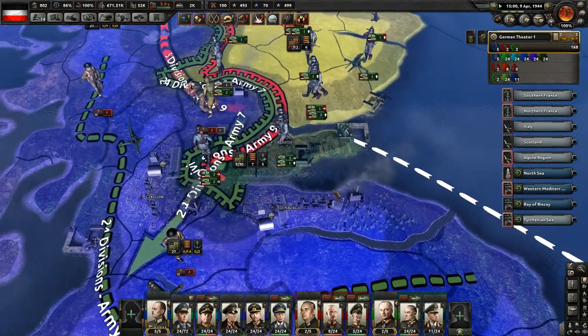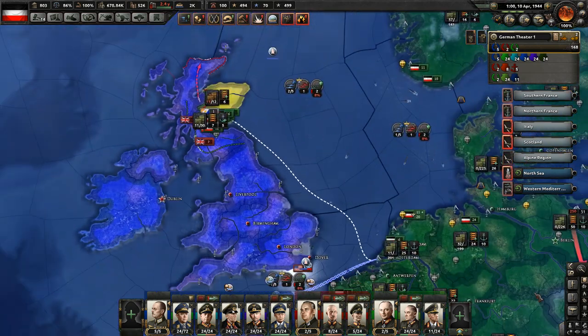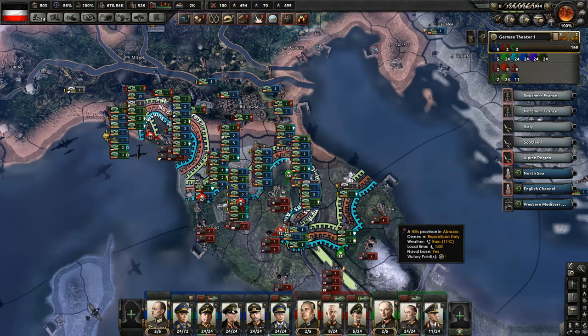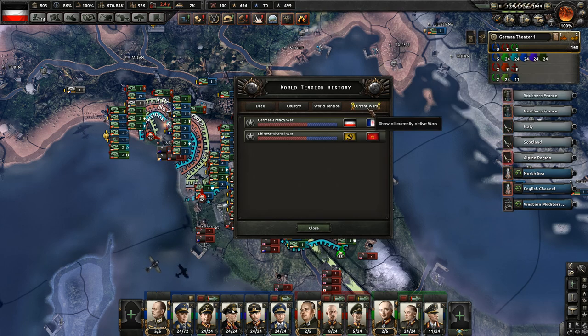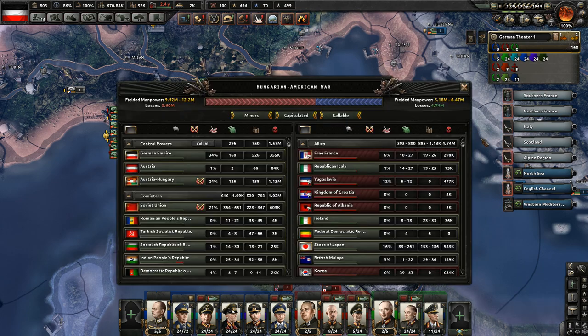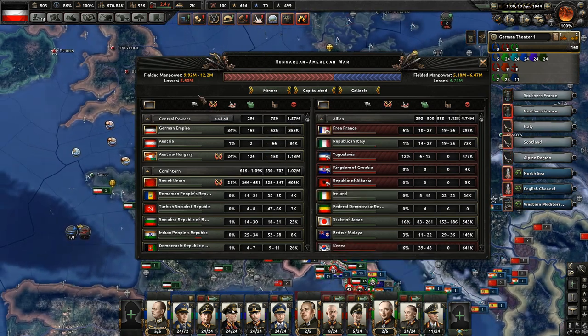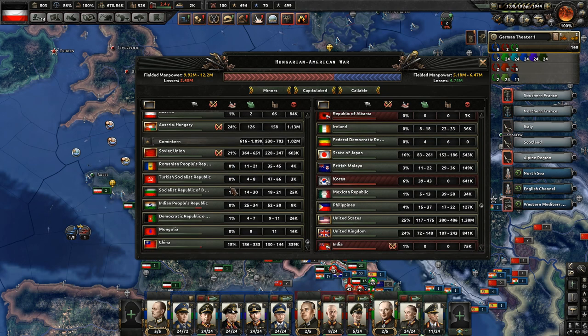Once we take Glasgow and Edinburgh — how are we doing in Italy? It's going fairly well. Someone wanted me to check casualties: on our side of the ledger we have 2.6 million losses, and on the opposing side we have 4.74 million losses. So, pretty lopsided at the moment.